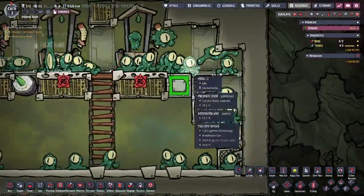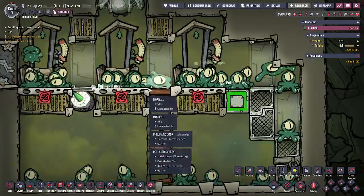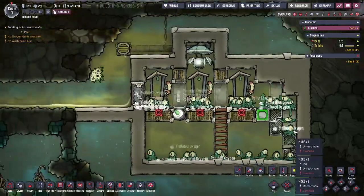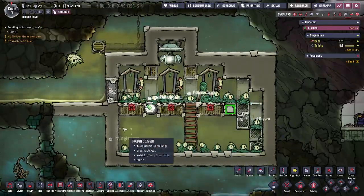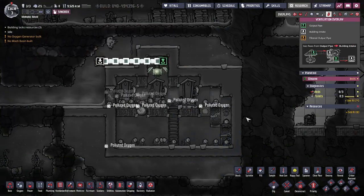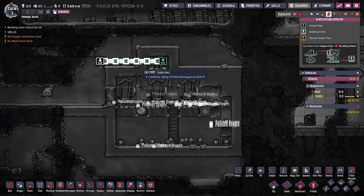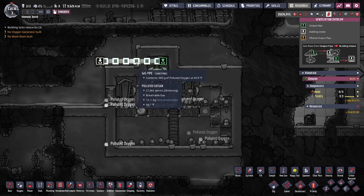You can see how some of them are jumping back up — that's an issue because I put like 50 up here, but you're never going to have 50 at a time. They should still all sort their way out to the bottom though. And you can see with how many we have, it's just a constant flow of 500 grams of polluted oxygen per second. So that's a huge supply.